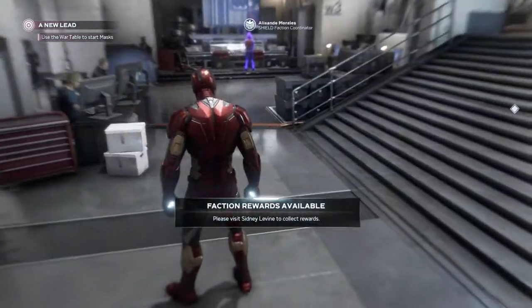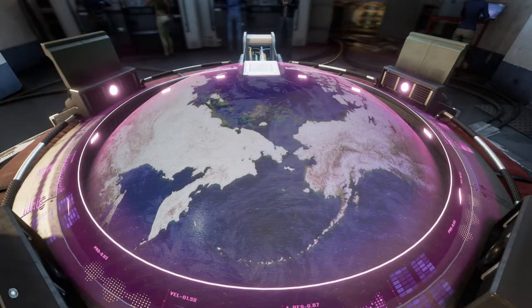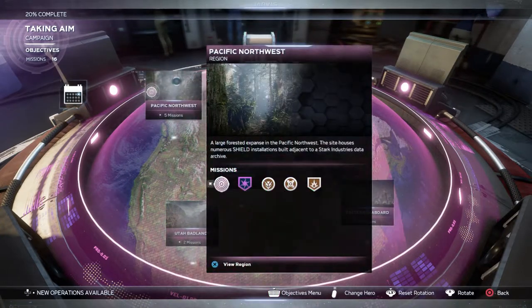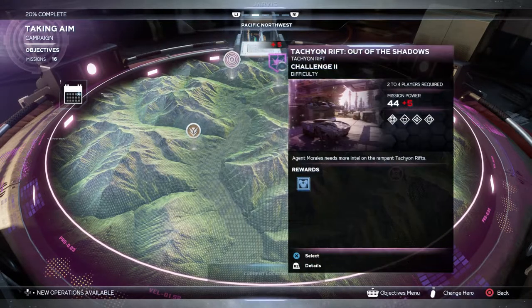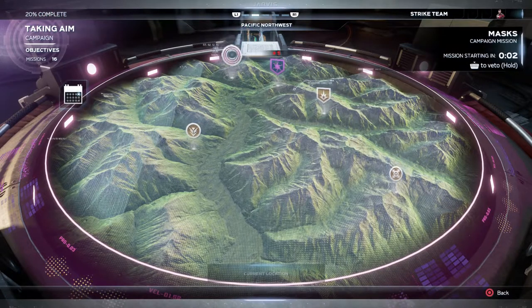Alright, where are we going? We're heading to the war table for the tachyon mission. This has to be the main mission — 'Masks,' a campaign mission. It says tachyon rift, which is something else. This adventure suspects Dr. Rapaccini — what's her name, Monica — is responsible for the new tachyon storms appearing around the world. Iron Man must investigate a new AIM facility. I'm down, let's go.